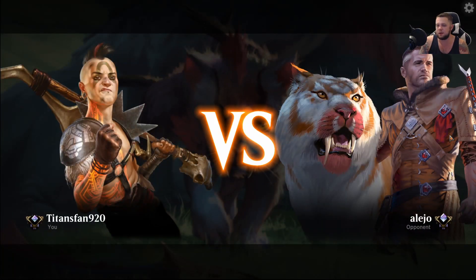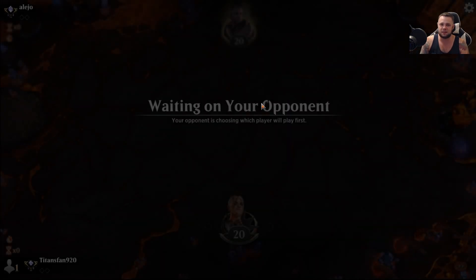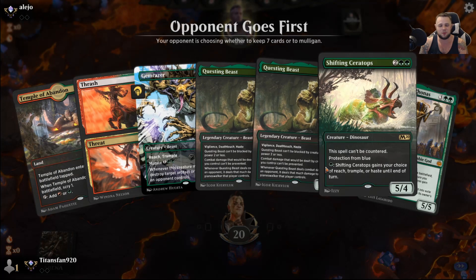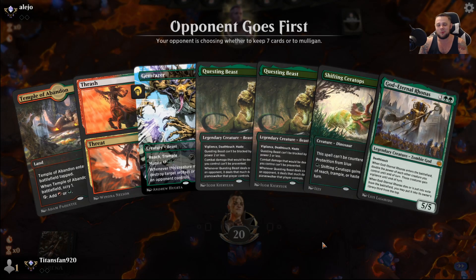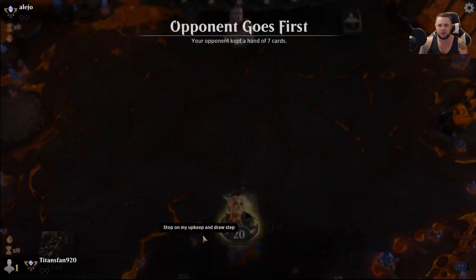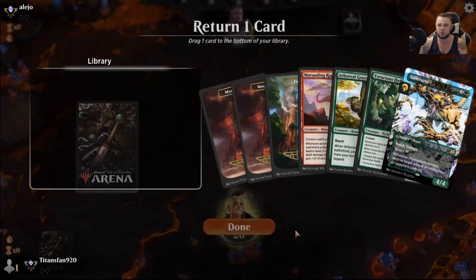Alright, first game of the day here is against Alejo. We're still in Diamond 4 — losing streak's been pretty rough. We'll be on the draw, which doesn't really help things. The opener has 1 land, no companion on their side. We've got to mulligan this. Much, much better on the six.